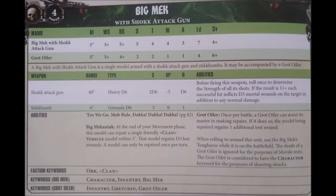On the tabletop, the shock attack gun is fielded in the hands of a big mech, and they're an HQ choice for Codex Orcs that cost 80 points to field. The big mech's profile is pretty typical of a non-warboss hero: movement 5, weapon skill 3, ballistic skill 5, strength 5, toughness 4, wounds 4, attacks 3, leadership 7, and a 4+ save. He also has stikk bombs as well as his eponymous shock attack gun.